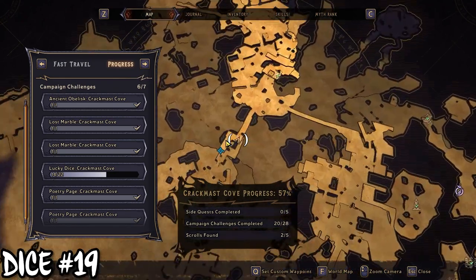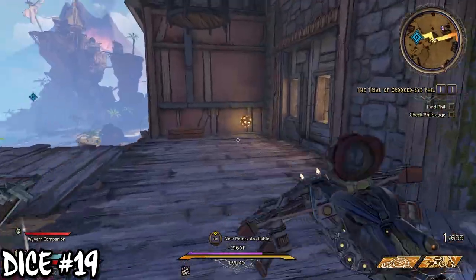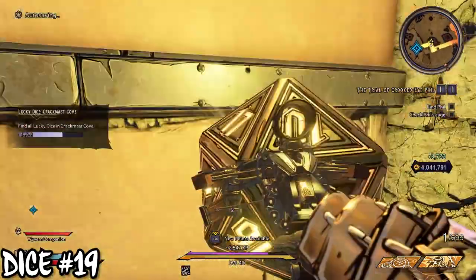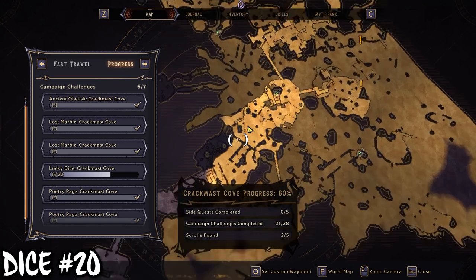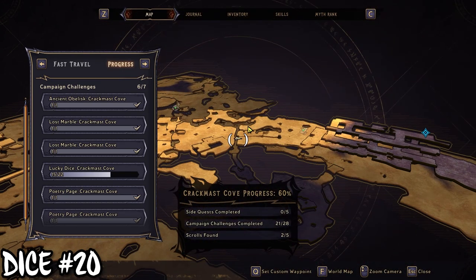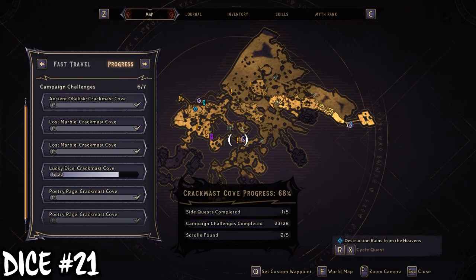This one is actually really close to your main mission objective when you go to talk to Phil — that guy in the box suspended over the edge of the whole map. If you go around the corner you'll find the lucky dice location right there. This one's on the edge of a wall, so it's not on the left side, it's on the right side. You have to progress a little bit further and you can go around and find it tucked away there.